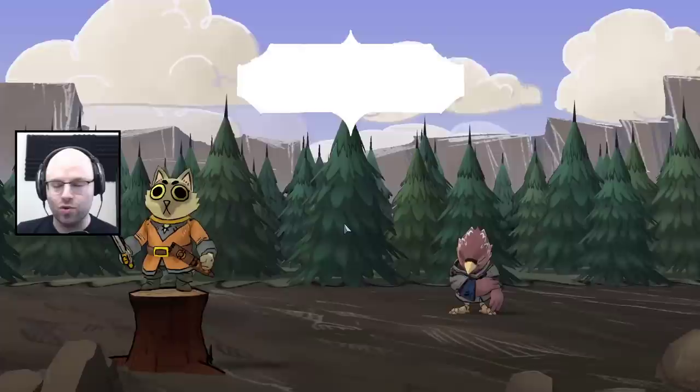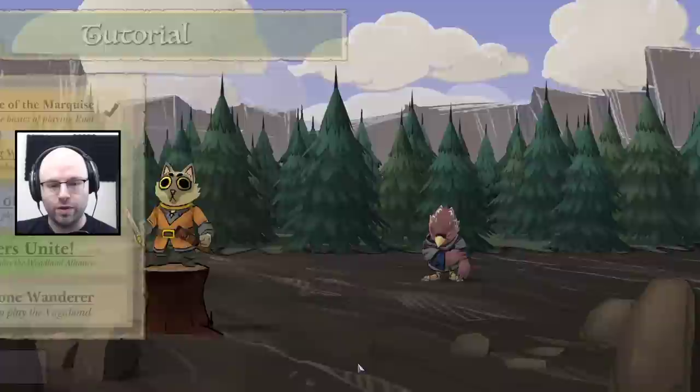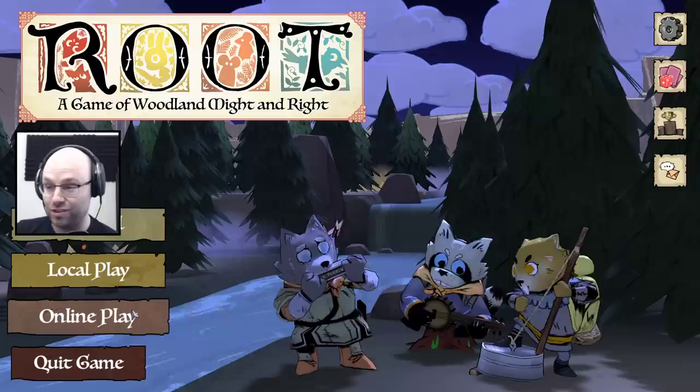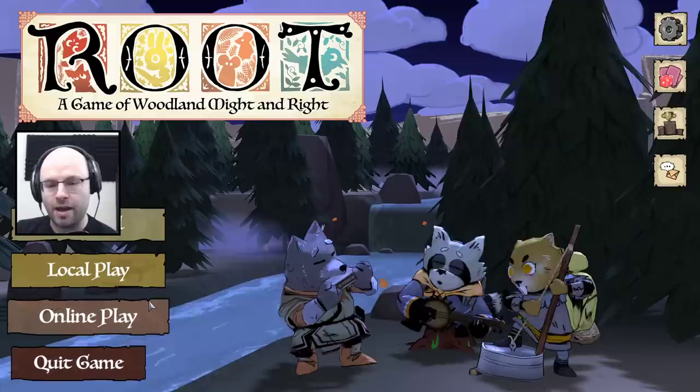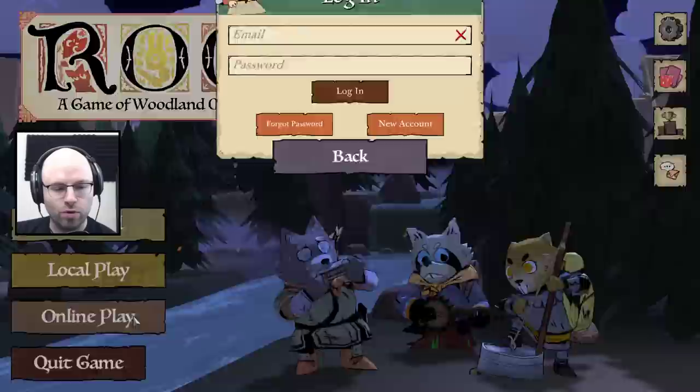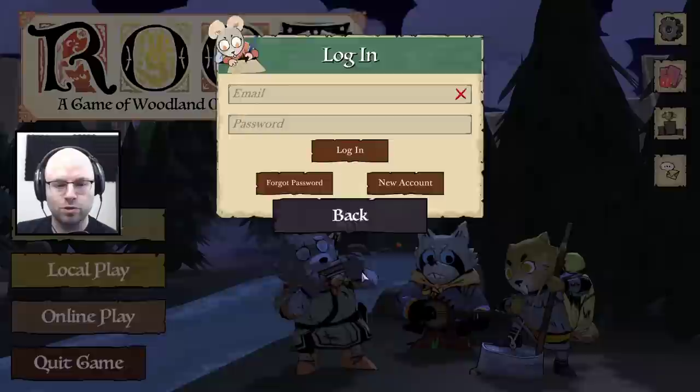So this is maybe not the most representative look at Root, but having a tutorial that's this robust for a game that's kind of difficult to learn in the first place is super neat. I'm prepared to sign off that this is a good time — you can just look at the reviews of the actual physical board game to tell that it is very much well-liked. It's a little inaccessible, but the tutorial is at least good enough to get me going with one faction. And of course, online play as well — you do have to get a Direwolf Digital account, and it's something we might check out on the NLSS for sure.